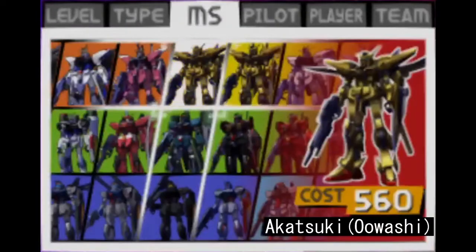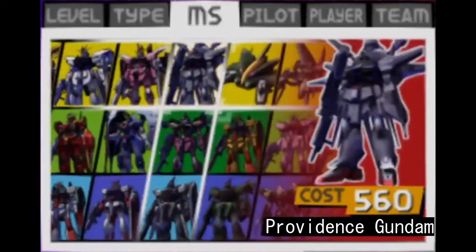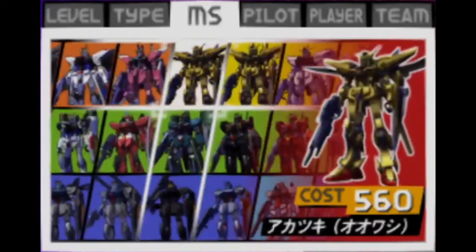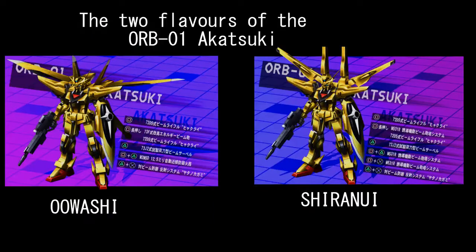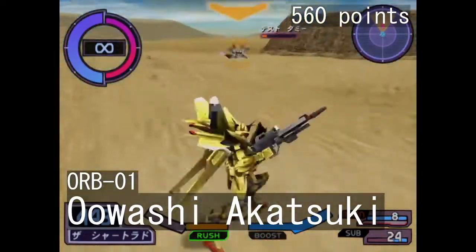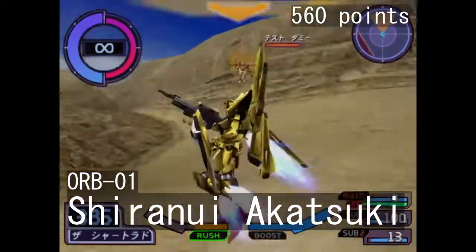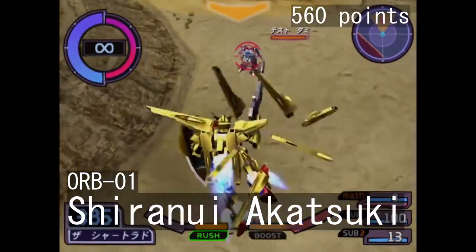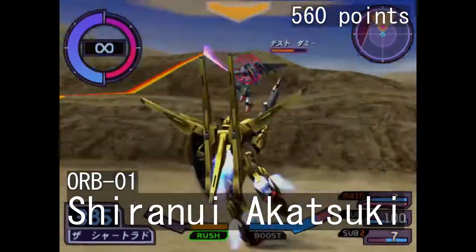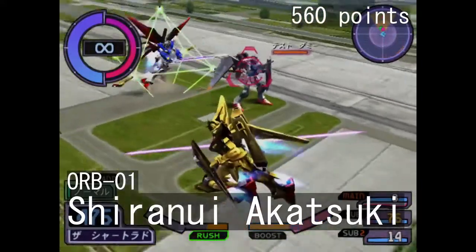The 560-point tier contains Zeft's Freedom, Justice, and Providence Gundams, Earth Alliance's Zamzaza and Gelsge, as well as Orb's Akatsuki with both of its backpacks. Starting with the Akatsuki Gundam duo, you're mostly getting the same golden machine with two different loadouts. The former is the Owashi Skypack, which is a sturdy, offense-focused machine. The latter is the Shiranui Spacepack, which carries the Dragoon remote control bits, which can create a shield for your ally or bombard your foes from various angles.